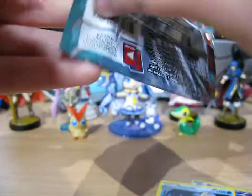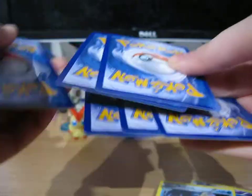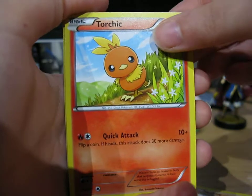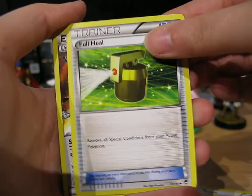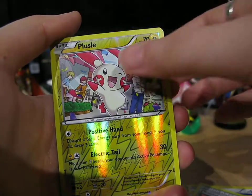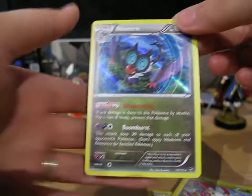Let's hope we get some last pack magic with Tyrantrum on the front. We'll start the last pack with Machop, Torchic, Lickitung, Eevee, Noibat, Full Heel, Strong Energy, Training Center, our Reverse is a Plusle, and our rare for this pack is a Neuvern. So we've got yet another Neuvern to add to the Trade Binder.